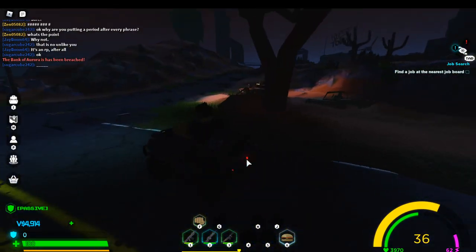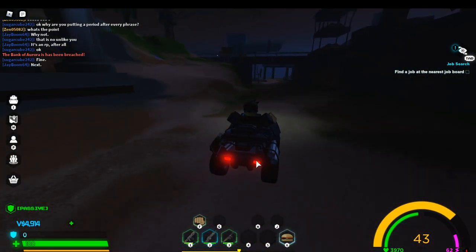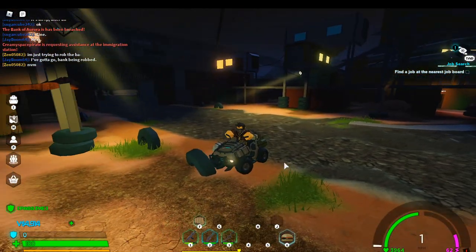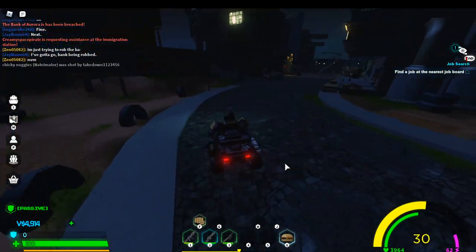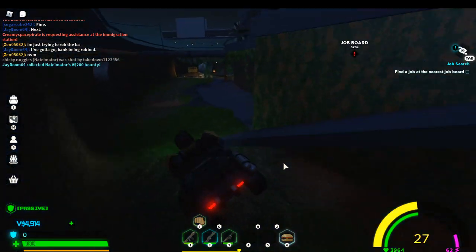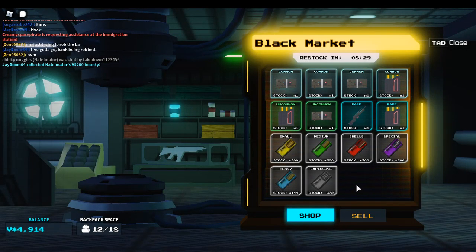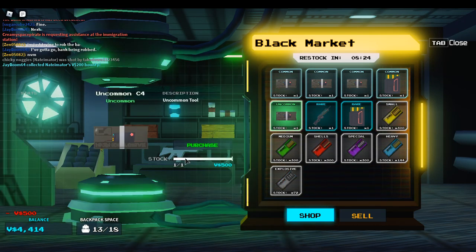If you aren't aware of how to get those items, I'll show you. Pop in right over here in this area. You'll talk to this dude — there are multiple of these guys around the map, they're named Black Chap. They sell things on the black market.